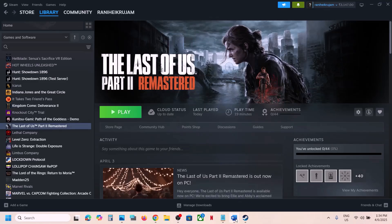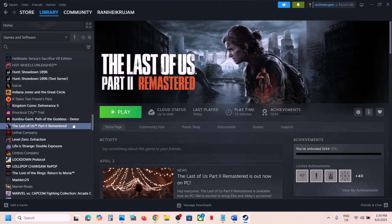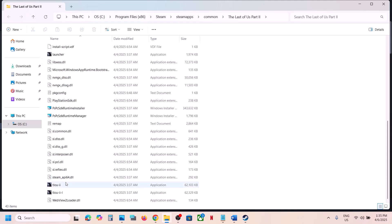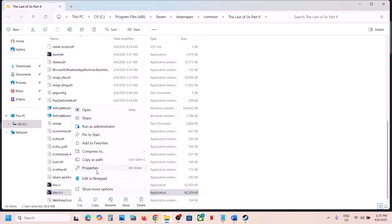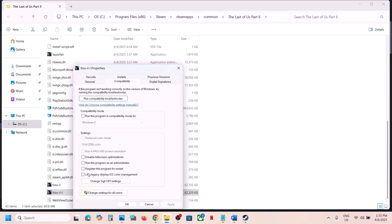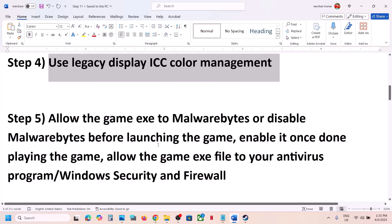The next step is to use Legacy Display ICC Color Management on the game exe file. Right-click on the game in Steam, select Manage, then Browse Local Files. Scroll down, find the exe file, right-click it, select Properties, go to the Compatibility tab, and check the box that says 'Use Legacy Display ICC Color Management.' Hit Apply and OK. Do the same for the second exe file.